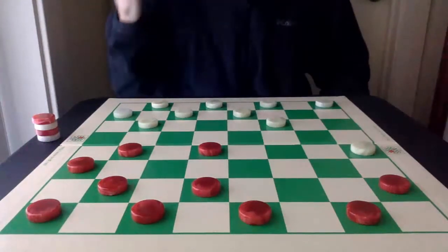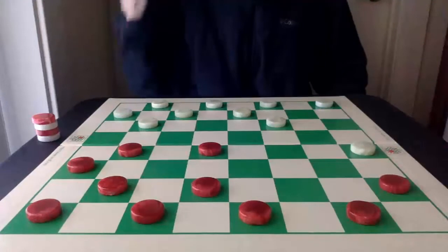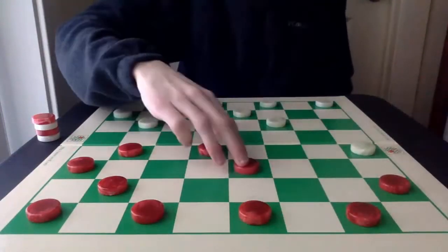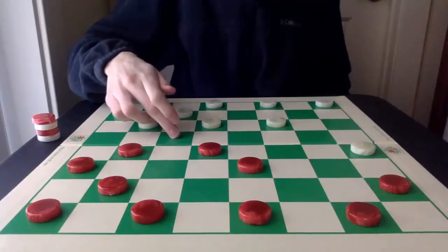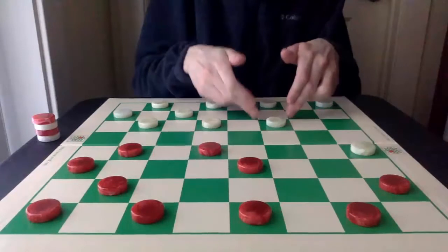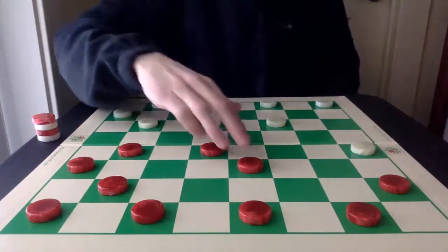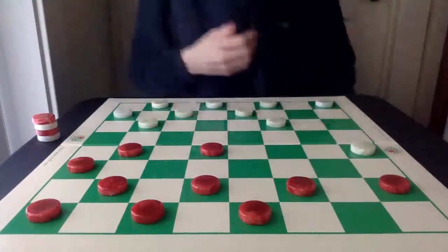And now, Red waits. It doesn't want to develop into this square too early, so an important waiting move is here. Now, I know this may seem unnatural, but if it goes somewhere like here, White can now play this, because the center exchange isn't going to work, because of the two for two, and then having this red piece ultimately on this square being completely vulnerable. So instead, this is the best waiting move for Red.